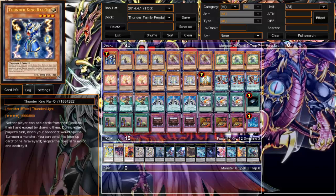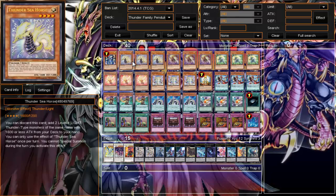We run one T-King. Of course, you know, this being a Thunder Family deck you run T-King — not only because it's a Thunder, but also because it's a Light, and also because he's awesome. Thunder King stays at one; too powerful a win condition sometimes.